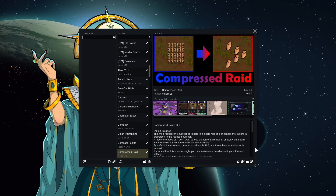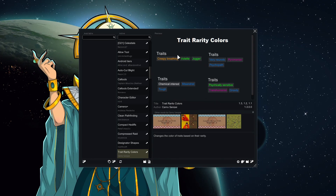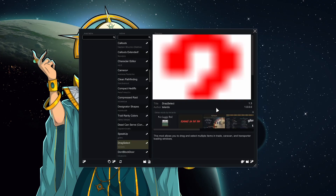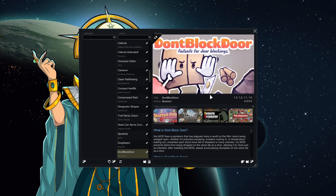Compress Raid is mostly for performance — makes sure raids don't get too big so you don't end up at two fps when something happens. Designator Shapes makes it easier to build interesting shapes. Priority Colors for traits — I find it nicer to look at when they have colors. Dead Conserve — we didn't use it last mod pack but I want to this time. My logic: we're androids, we don't have feelings — if a human's dead, why shouldn't their body go towards helping the rest of the humans? That makes sense to me.